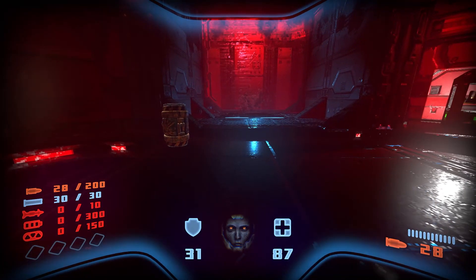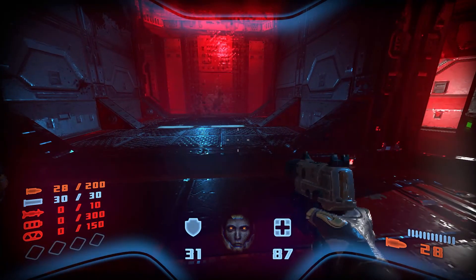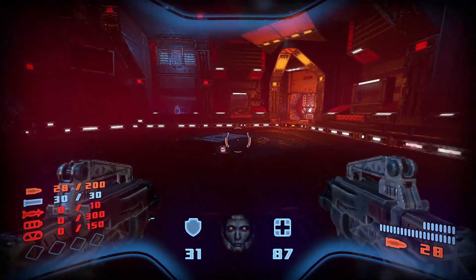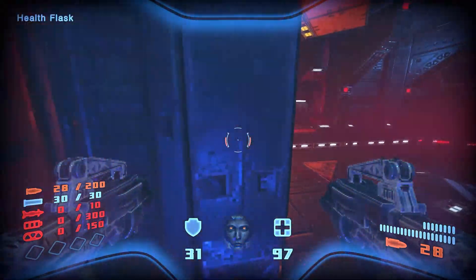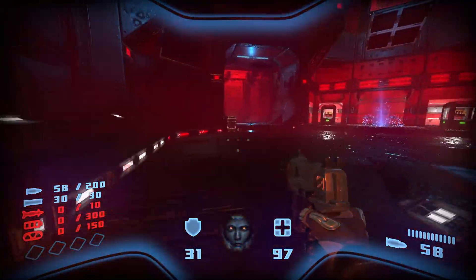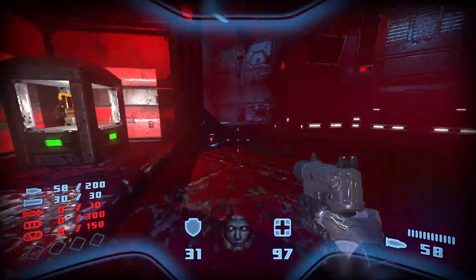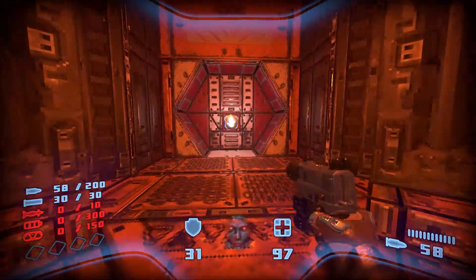Trying to find out what my... just press 2 again. Gotcha. That's shotgun ammo — alright, let's get out of here.